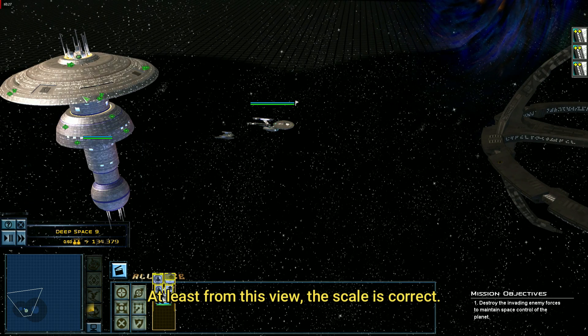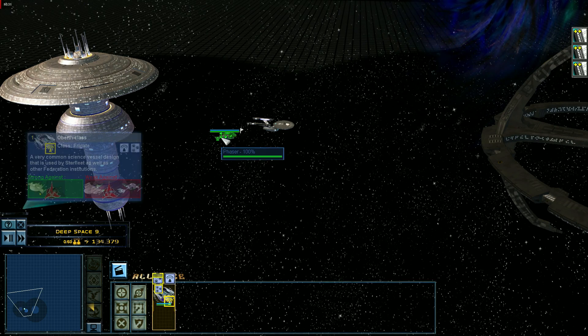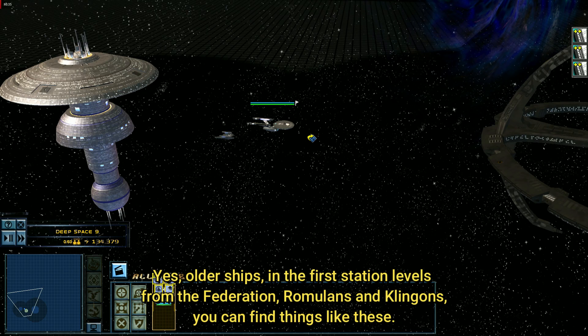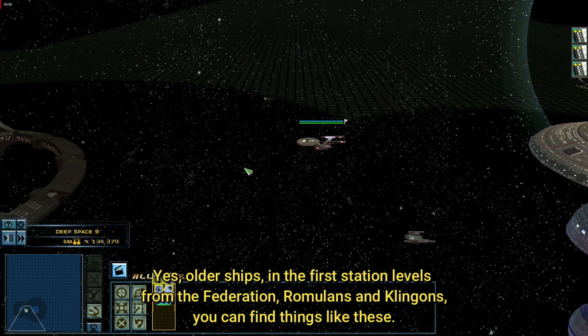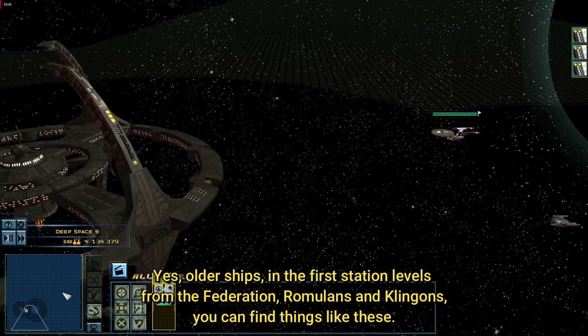At least from this view the scale is correct. Yes, all their ships. In the first station levels from the Federation, Romulans and Klingons, you can find things like this.